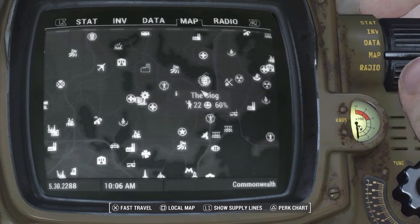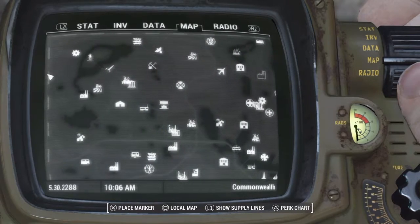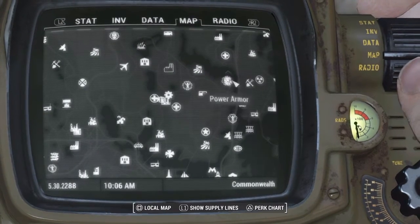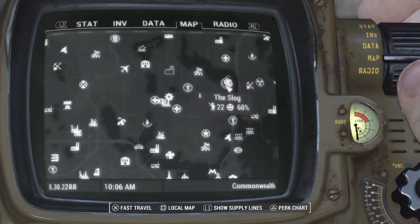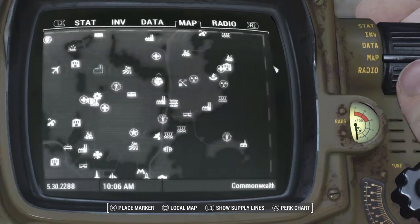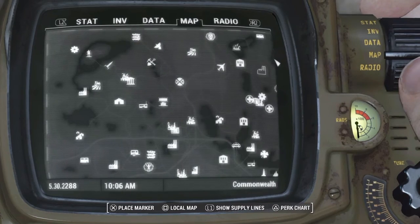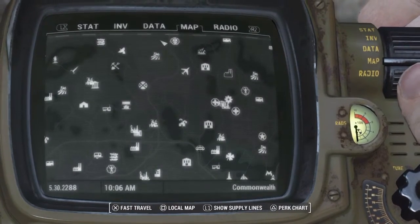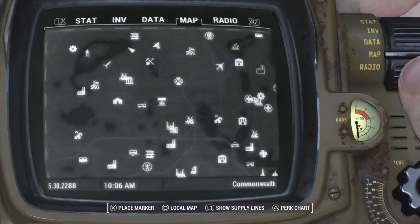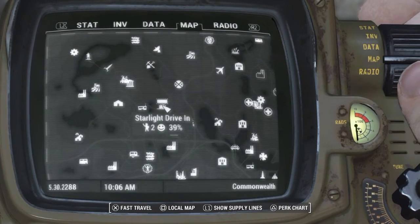Now the only problem with this is it's going to be very hard to run supply lines from a regular settlement — let's say Sanctuary — to a Raider settlement like the Slog, because Sanctuary is not a Raider settlement. If you turn the settlers hostile to you to capture that settlement, you will no longer have access to it unless it's a Raider settlement. The settlers will stay there but they'll turn hostile on you if you steal something or shoot one of them. Plus you won't be able to access the workshop there anymore.